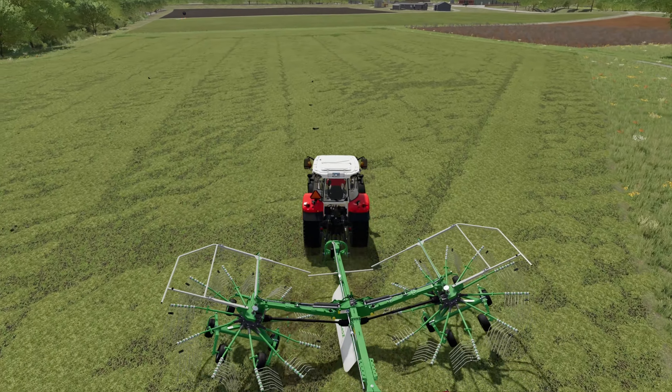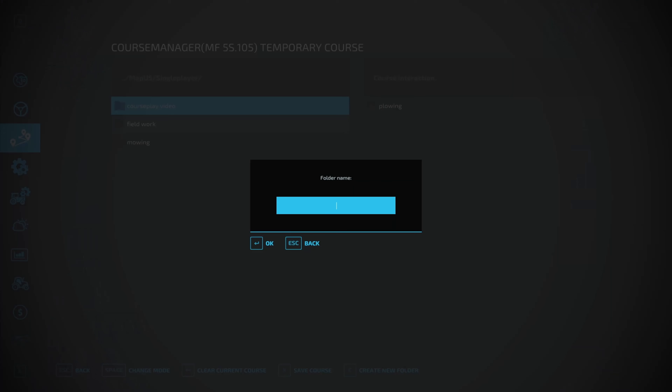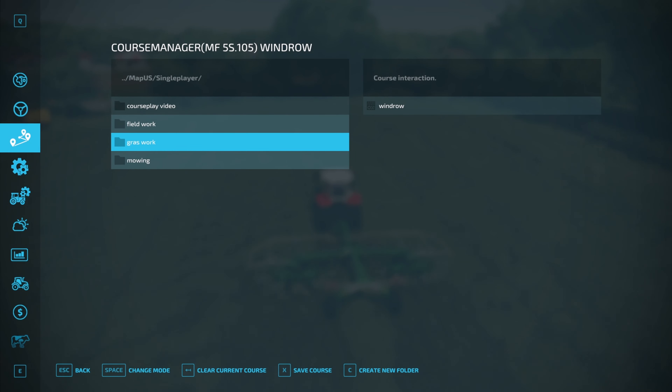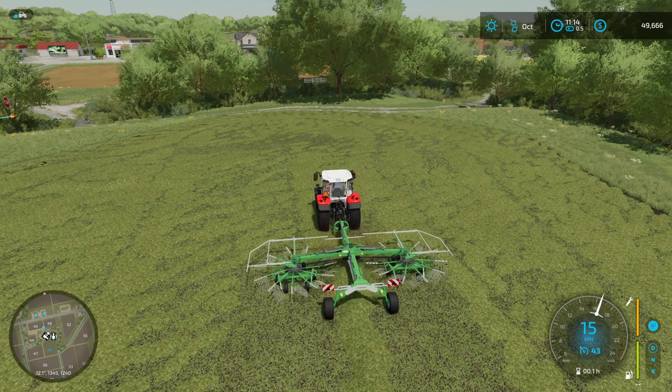We're driving down to the start point. Courseplay has been updated so it's now Ctrl+H to start a Courseplay worker rather than just H — just H starts the base game worker, which you can still use. Once this is going, we then need to save the course. We'll click on save course and give it a name, because we're going to load this course into the tractor running the baler so it can follow the same route and pick all the grass up.